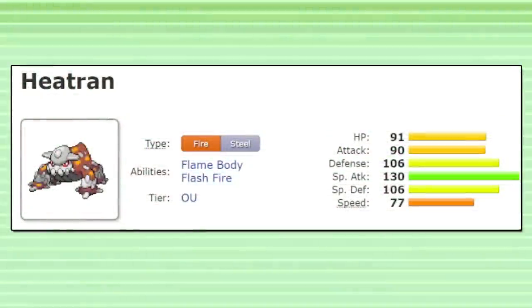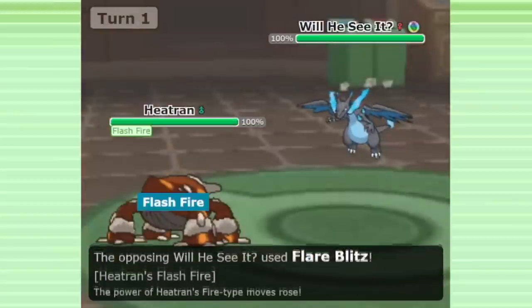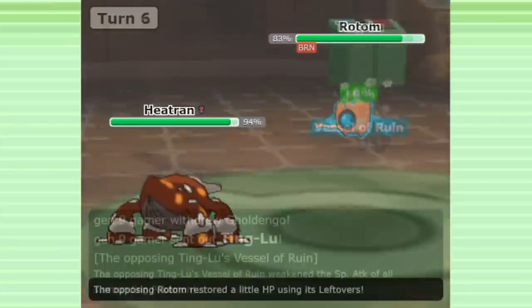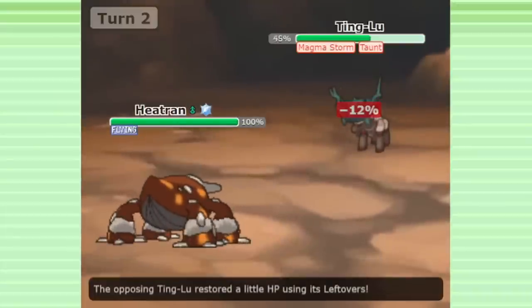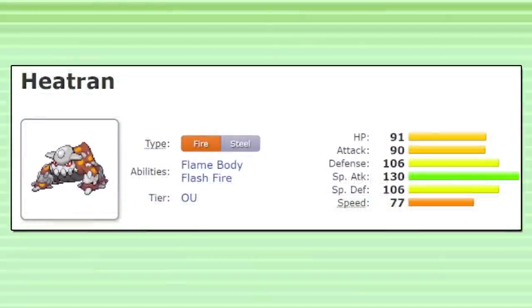I recently made a video about Heatran, and how it might impact the Gen 9 metagame when it returns. I'm sure this Pokemon will be a popular choice in OU, as it always is. Heatran is a Pokemon that relies quite a lot on secondary effects. Lava Plume is a common choice on Heatran with its powerful 30% burn chance, and Heatran's signature move Magma Storm has a secondary effect that traps the enemy for multiple turns, which can be used to trap and eliminate special walls. With Covert Cloak, you have some counterplay to Heatran fishing for burns and trying to nail down and eliminate your special walls. With such a strong Pokemon returning to the game that relies so heavily on secondary effects, Covert Cloak will become significantly more valuable.